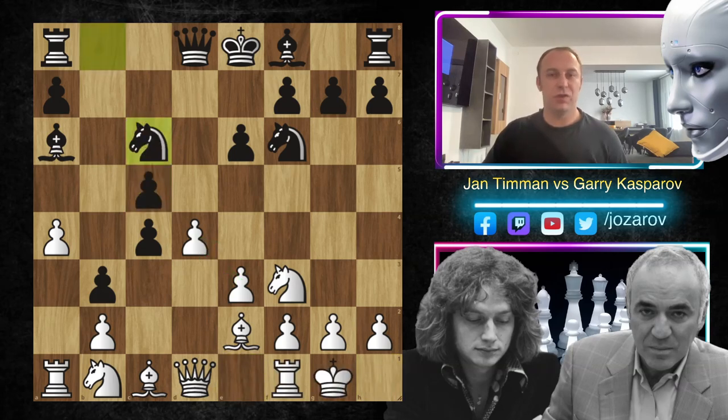After castling, simply continue our oppression in the center. There are of course sidelines of this particular position - white can play many different lines - but I still think this setup we can use in order to beat the Alapin variation.